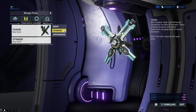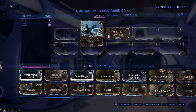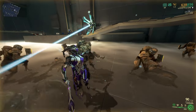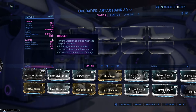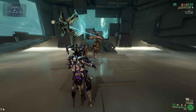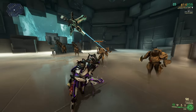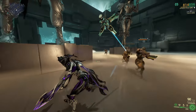Taxon is the first sentinel you can get. The two mods it comes with are Retarget, which allows your sentinel to attack, and Molecular Conversion, which occasionally gives your Warframe 200 shields after your sentinel attacks an enemy. The weapon it comes with is Artax, which shoots a beam that slows down enemies. Due to being the first sentinel you can get, it is quite bad later in the game but great for starting players.